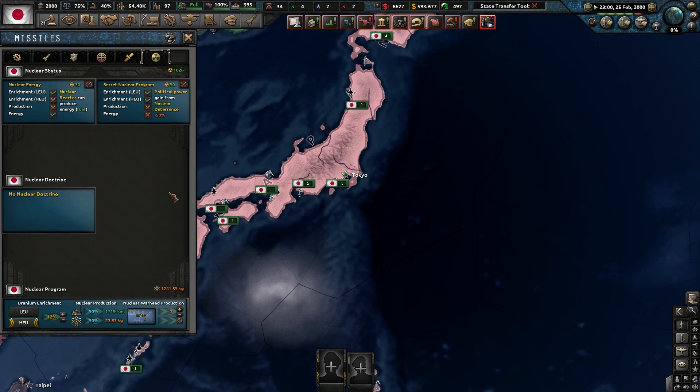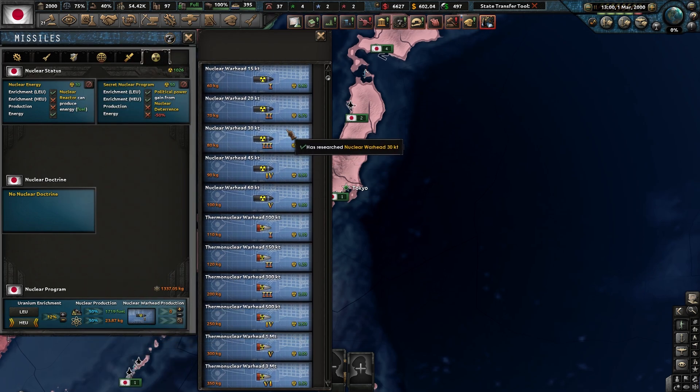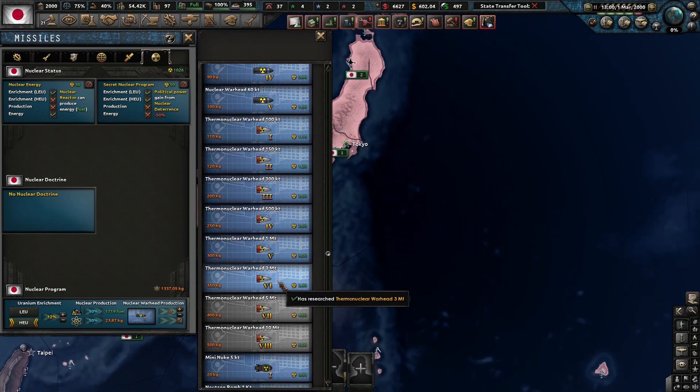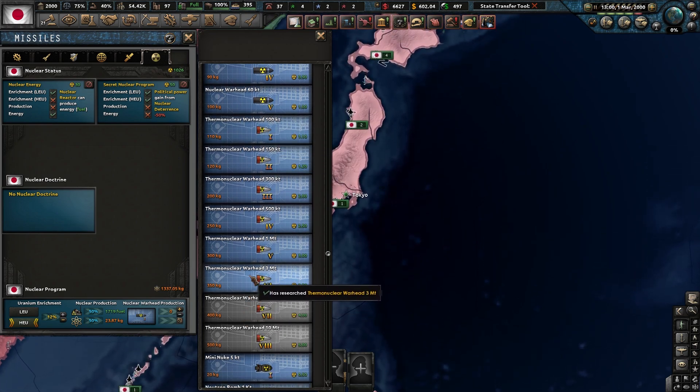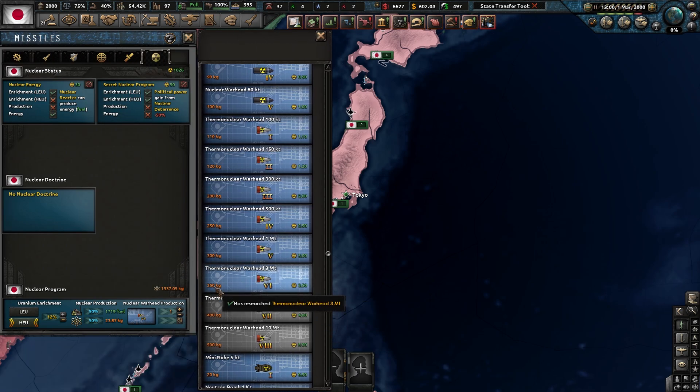Now that we have some nuclear material saved up, go down here to select your nuclear missile warhead tip for your ICBM. I'm going to select this one right here because it's the best one we have available. The number in the bottom left is how many kilograms of nuclear material you're going to need — it's 350.